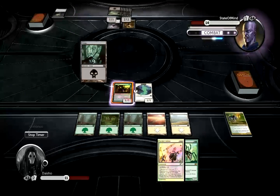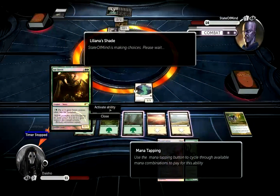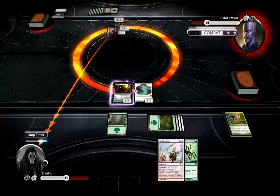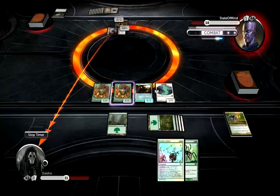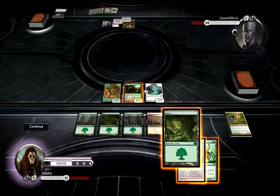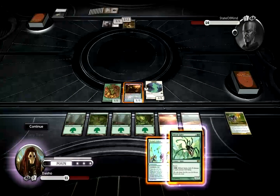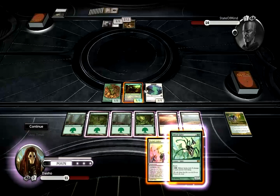Hopefully I'll draw a land — I need to draw Plains. If he attacks here then I can just make a couple of 1/1s. So he's just pumping forever, but that's fine. I don't even know if playing Silklash Spider is better than just making two 1/1s. I was going to play Silklash Spider so that he wouldn't be able to hit me with the zombie, but since he doesn't even have the zombie anymore, it's just better to make tokens. Multi-kicker costs white, so I can't get my Wolfblood back yet. I think I'll just play my Silklash Spider.